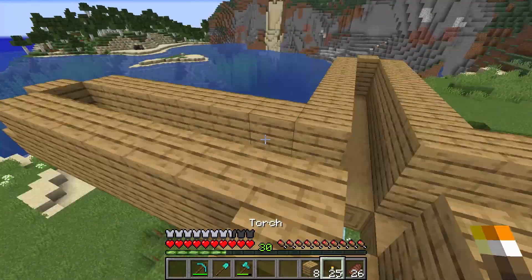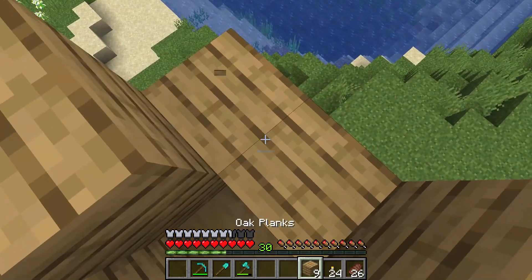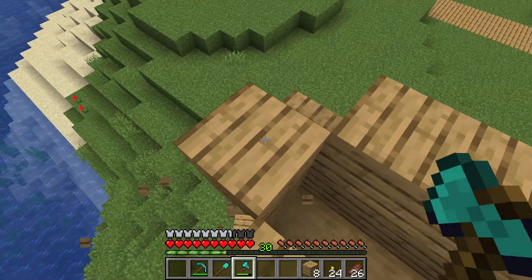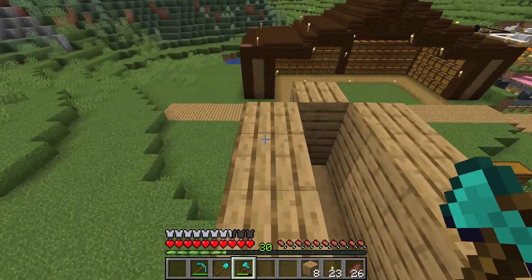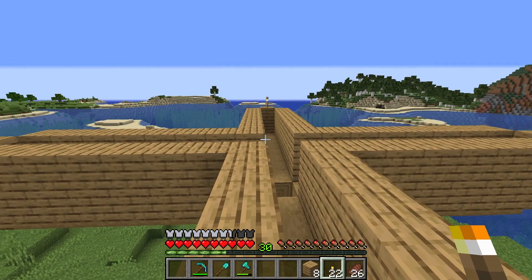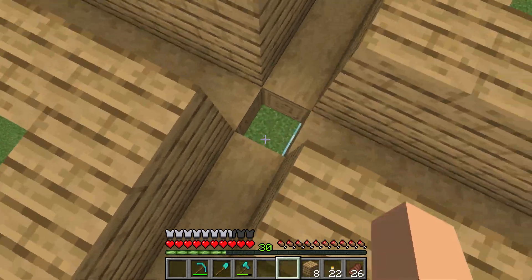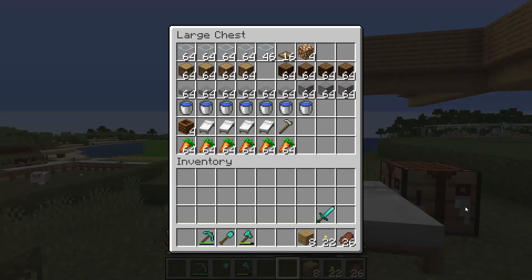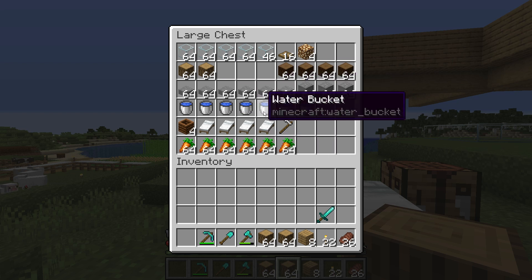Let's go up one here, clean out and torch the top, and get rid of these corner pieces. This is the basic structure — what happens is they get up here, fall down into the water streams, and go down into the whole thing. Now that we've got that done, we need to start working on the top, and the one thing I forgot was dirt.